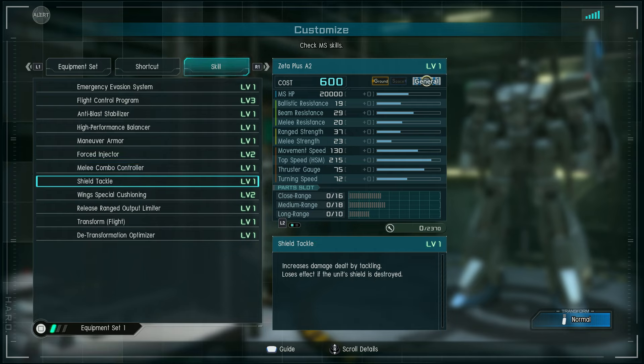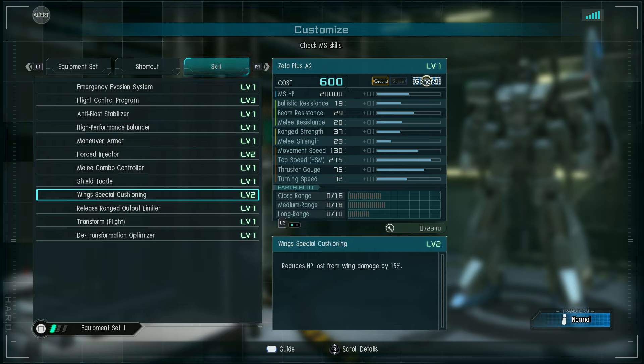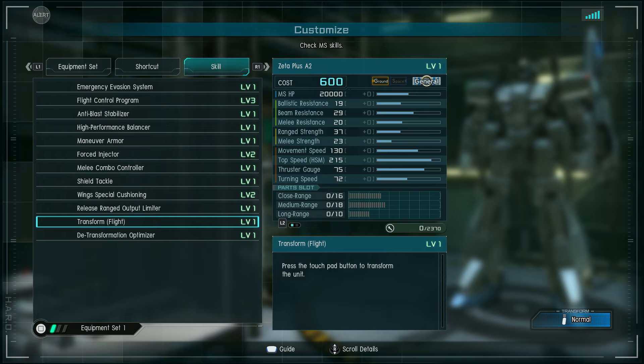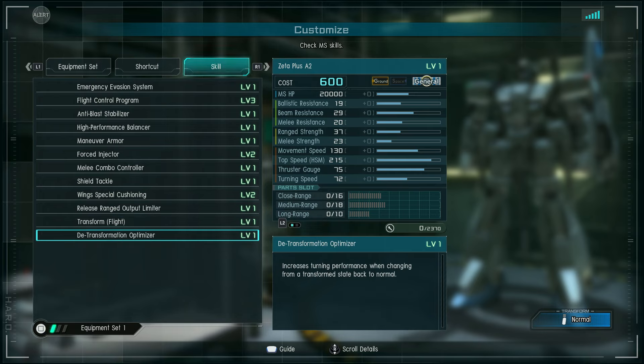Shield Tackle level 1 gives extra tackle damage if you still have your shield. Wing Special Cushioning level 2 means if anything hits your wings, you take 15% less damage. Release Ranged Output Limiter is the two-level charge attack. And Transform Flight, obviously, plus Detransformation Optimizer, which increases turning performance when changing from a transformed state back to normal.